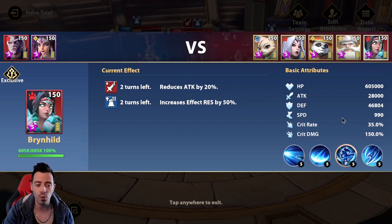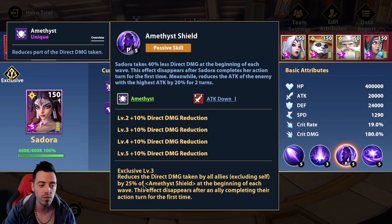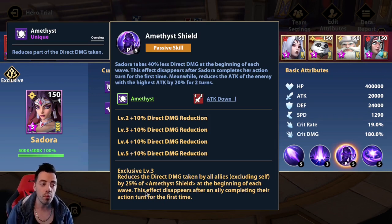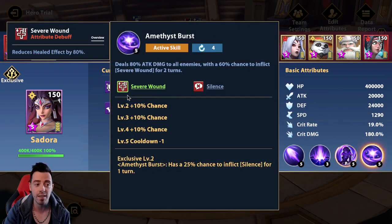It's pretty powerful, really strong. Also she is great because with her passive she gives a bonus to all your heroes. This is a unique buff — it cannot be removed — and she is gonna reduce the direct damage taken by all your heroes by 25% at the beginning of the wave. It's gonna end at the end of her turn, so if you want to tank the attacks you can use that and you are safe. She was a really useful early game unit and maybe today she is useful too. Also she can provide some silence and Sever Wound, and if she can apply the Sever Wound to Brynhild with the leech, she can't heal herself anymore.